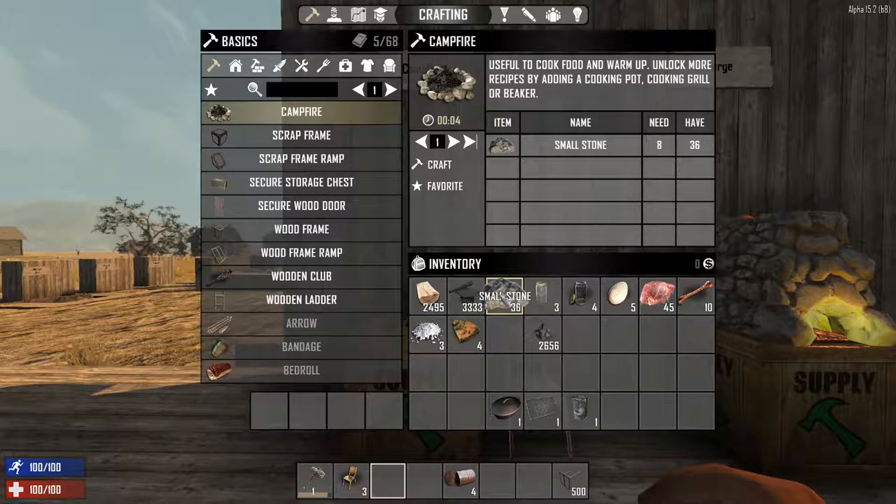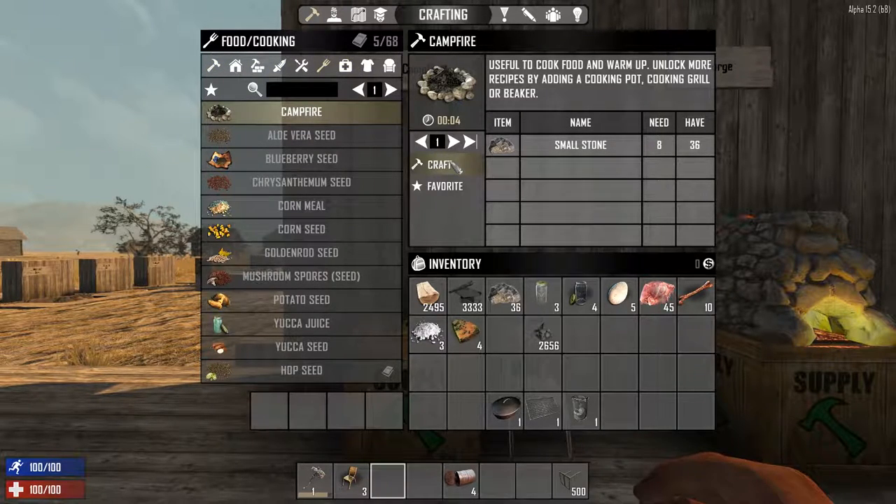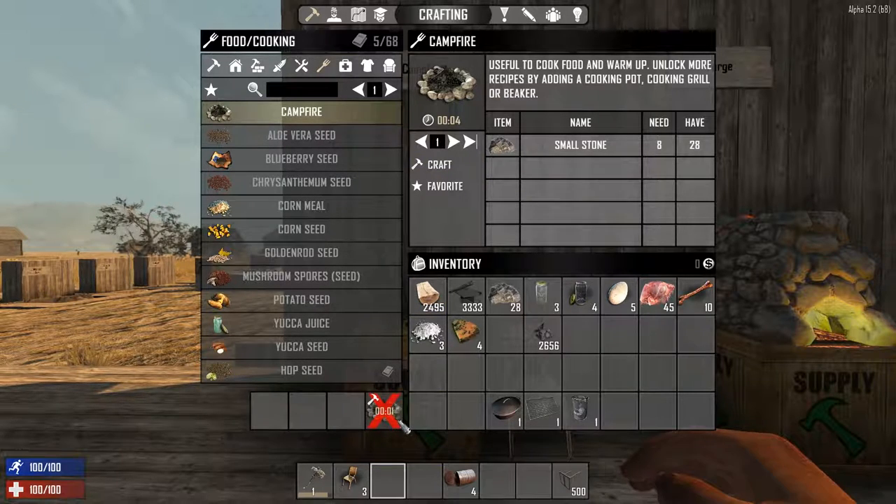To make a campfire, all you need is eight small stones, and you can craft it with just your hands. It's listed under the basic menu, as well as the food tab. Just click craft, then set it into your toolbar, and then right-click on where you want it to be.